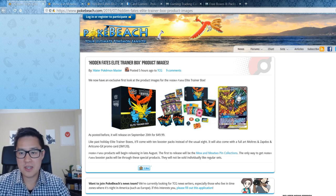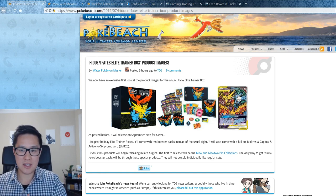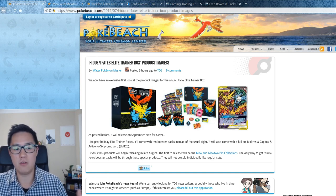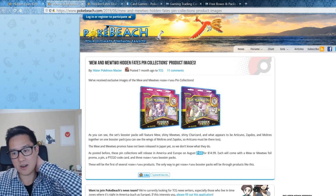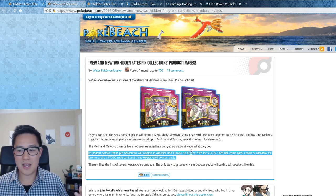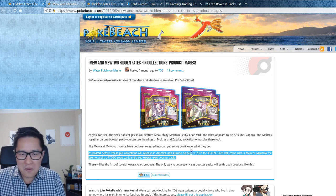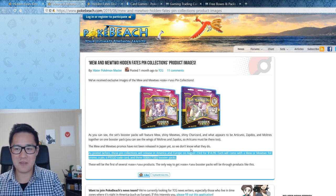Now I want to talk about how this Hidden Fates set is very back-loaded, meaning the real value comes further into the release. Unified Minds comes out in early August, which is relevant because the pin collections will be released on August 23rd — so it's inside of a month. Keep Hidden Fates in mind as far as how much you want to spend on both sets. Honestly, Unified Minds is kind of an afterthought for me — I'm going to get some product, but I'm more excited for Hidden Fates.